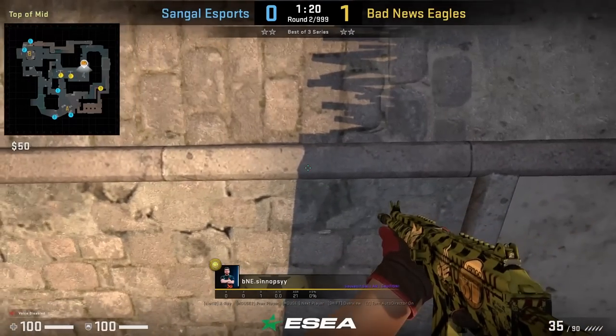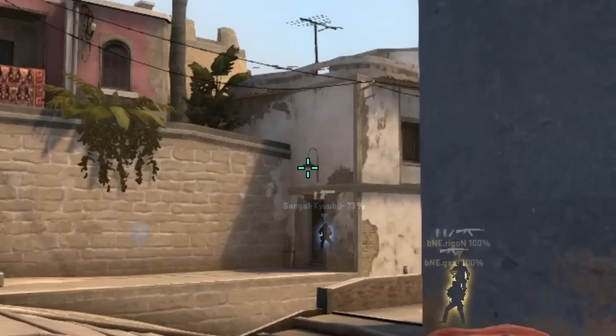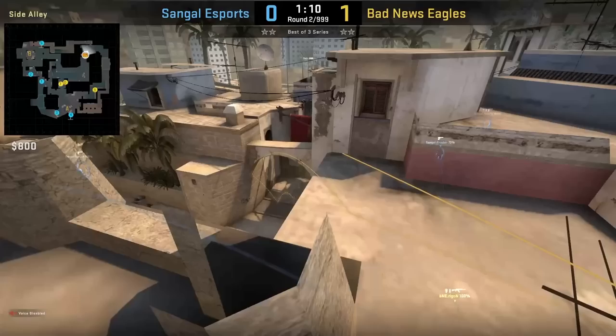Synopsy is going to smoke jungle from top mid. He ducks on this part of the shadow, then stands up, aims at this part of the light, then jump throw. Afterwards, he's going to flash his teammates out connector.